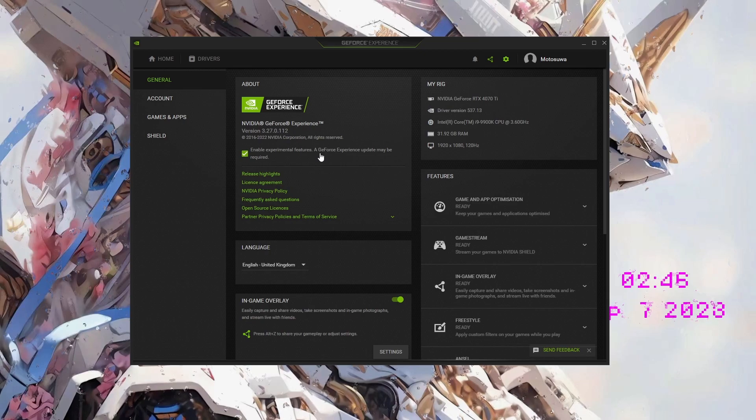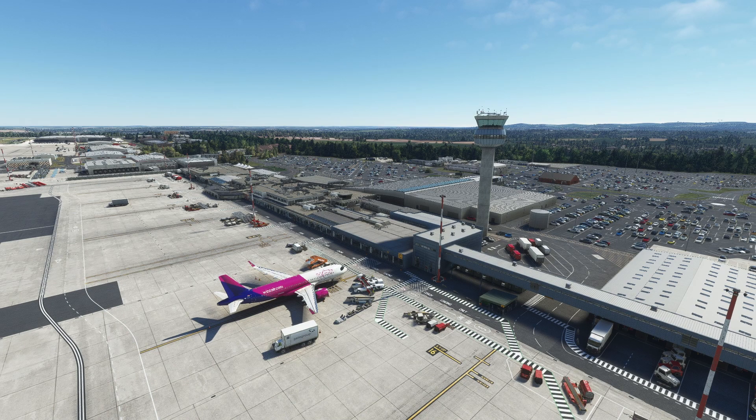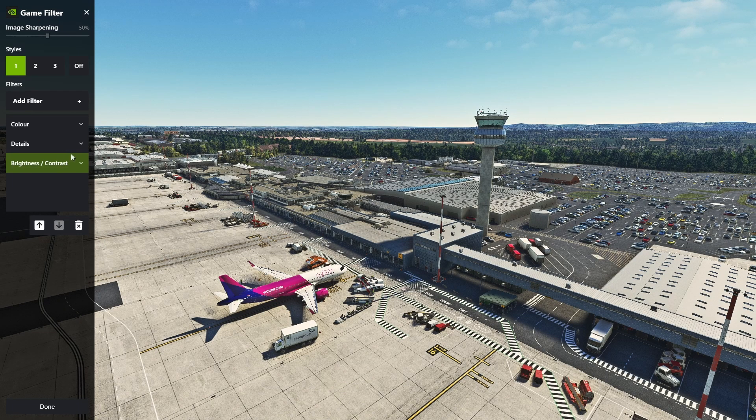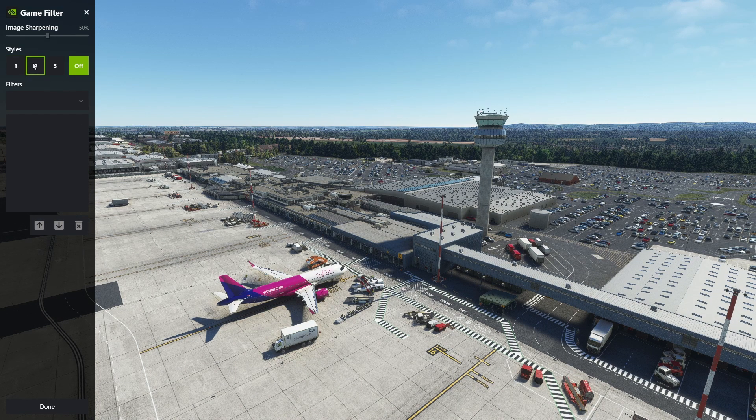Just load up the game afterwards. Once you've done this, we're going to load up Microsoft Flight Simulator. So we've loaded into the sim and set up GeForce Experience. All we're going to do is press Left Alt and F3 — careful of the F4 button. Left Alt F3 will bring up the game filter. It will be off by default. Press one or two and you're going to add the filters.